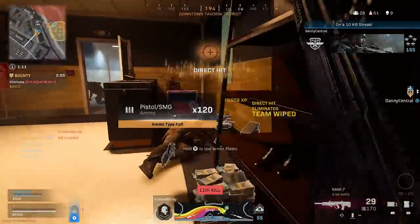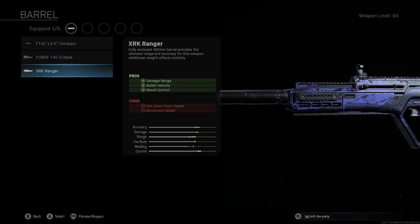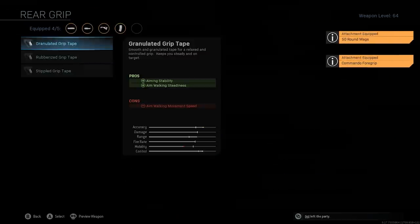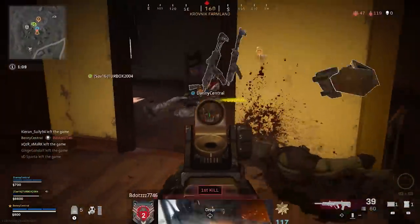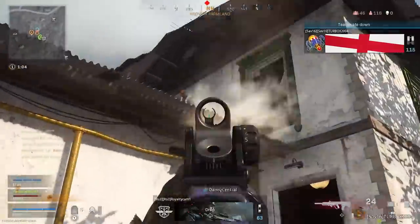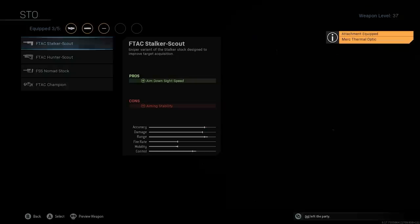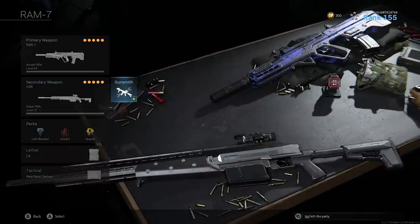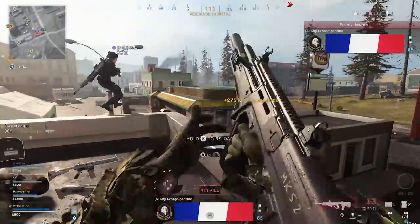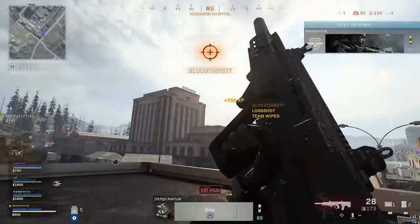The best class setup for the Ram 7 is: Monolithic Suppressor, XRK Range barrel which increases damage range, bullet velocity, and recoil control, the Commando 4 grip underbarrel, 50 round mag, and stippled grip tape. It's an amazing gun that could go into my top three. Because Warzone involves a lot of medium to long range gunfights, I recommend pairing the Ram with a sniper — the HDR with Monolithic Suppressor, 26.9 HDR Pro barrel, Merc Thermal Optic, F-TAC Stalker Scout stock, and the Focus perk. The Ram 7 has a harder skill curve due to more varied recoil at range, but its fast close-range time to kill is very valuable in the end circle.